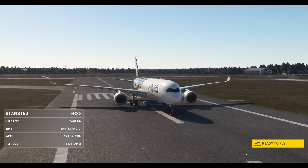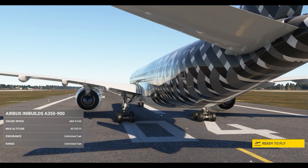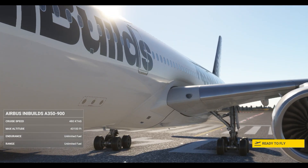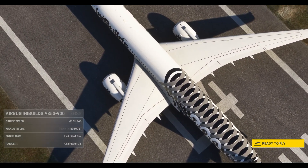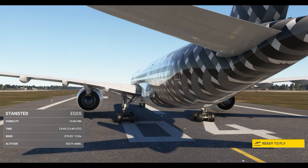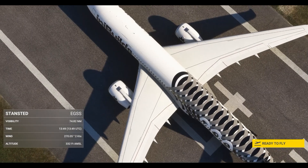Welcome to this full flight tutorial for the InniBuilds A350 for MSFS 2020 and 2024. This flight is from a runway start with engines on. A cold and dark start tutorial will be available on the channel later. This tutorial is valid for both MSFS 2020 and 2024 as the plane is functionally identical between the two sims. We're using 2020 for this video just because the simulator is less buggy.